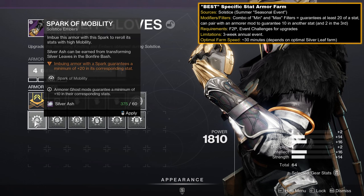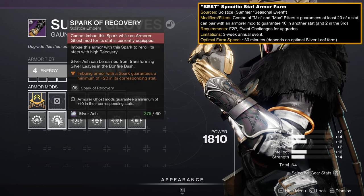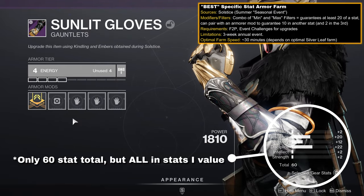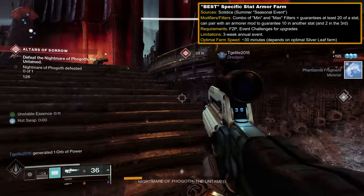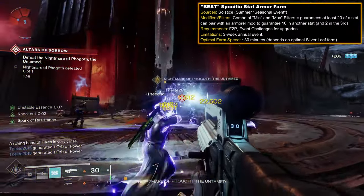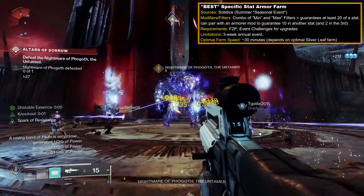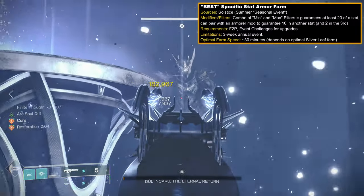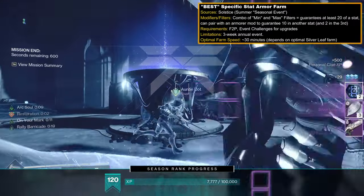For example, I don't care for Mobility on my Warlock, so I'll invest a Spark in Resilience and a mod in Recovery. The limitation of this farm is that it isn't fast — about 30 minutes to get the materials to focus an armor piece — and it's only available for three weeks a year. But it is free to all players and very easy. Like the seasonal vendor focusing, you can combine this farm with other activities so you can get more loot for your time.